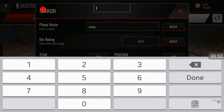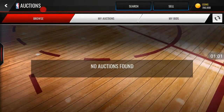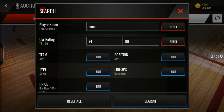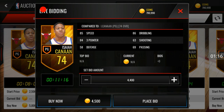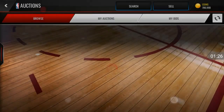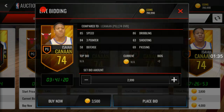For the point guard position, you want to pick up Isaac Cannon. He has an 84 three-pointer and he's very cheap. He's a 74 overall point guard with really great three-point stats. You can probably get him for around 3k to 4,500. You can get him for — look — 3,500 right there, easy.